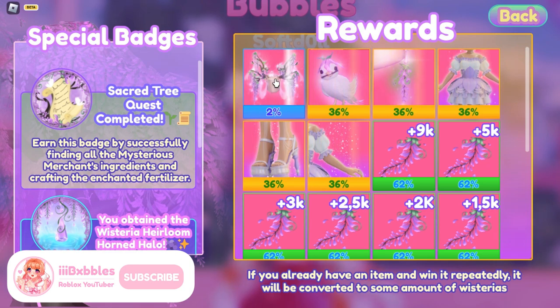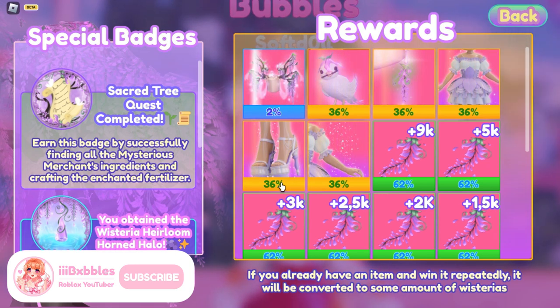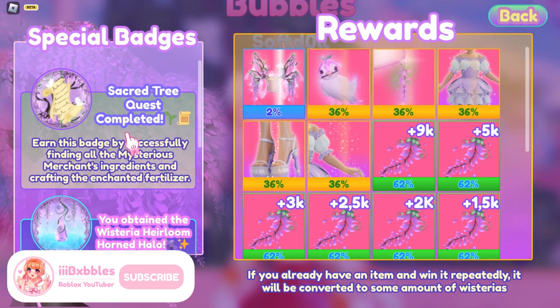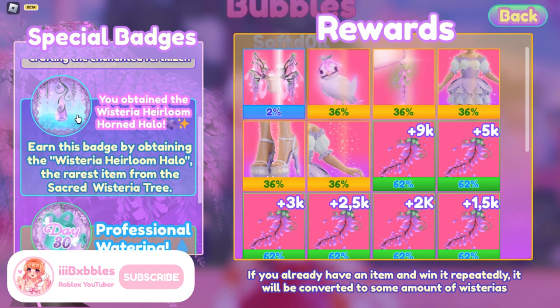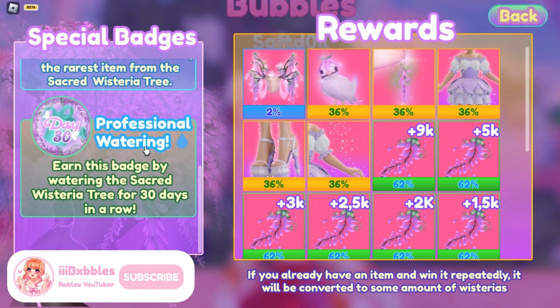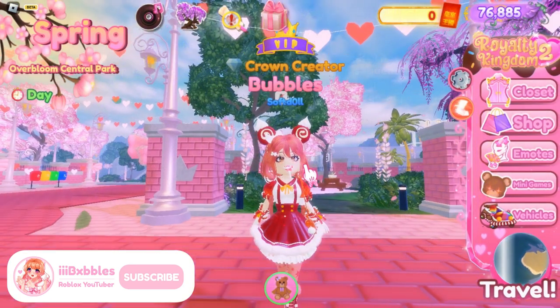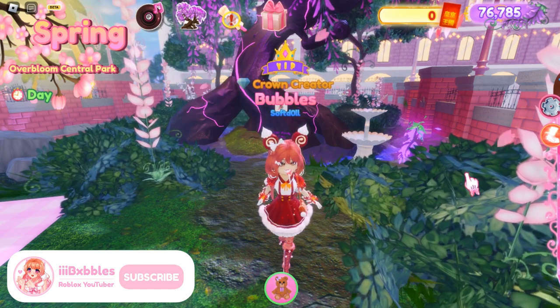If you click 'Wisteria Tree' at the top of your screen, you'll see the rewards list and how many items you can get. There is a special halo with a 2% chance, various items, and lots of Wisterias. There are also special badges you can earn: the first by completing the quest and unlocking the tree, the second for winning the Heirloom Horn Halo, and the Professional Watering Pass for watering the tree 30 days in a row without a single miss.